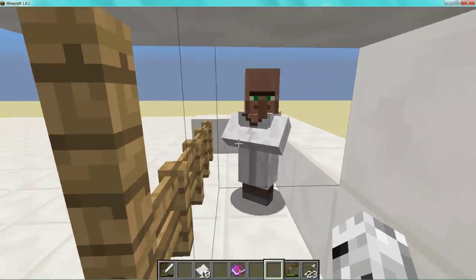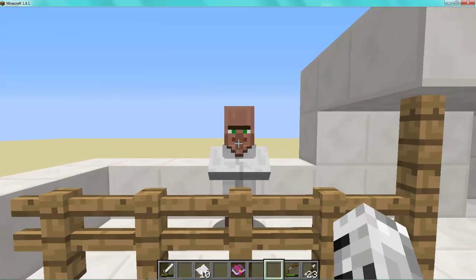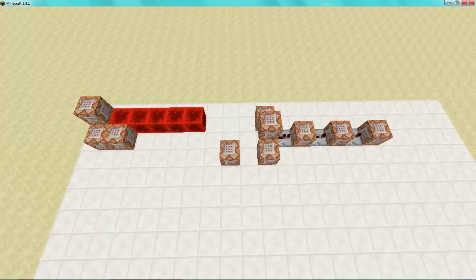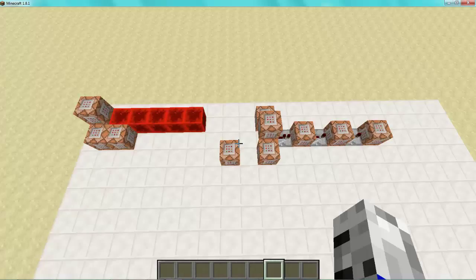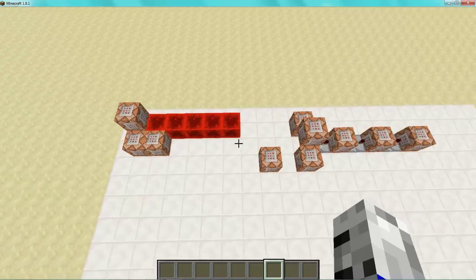I've used my trading ability to actually do things with commands. So this is based on one scoreboard objective command called `stat.tradewithvillager`. To set it up: `scoreboard objectives add` then the name you want — I called it 'trade' — and the stat is `stat.tradedwithvillager`. Then you just reference it as 'trade'. Once you've made that, we can get into the tutorial.